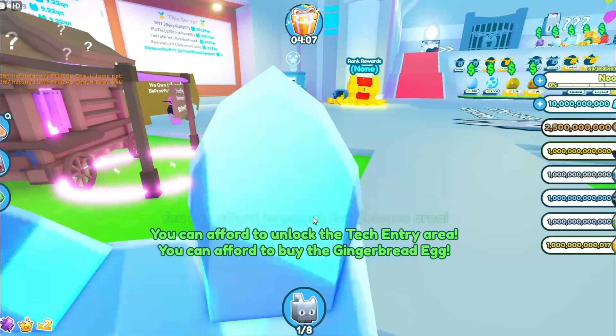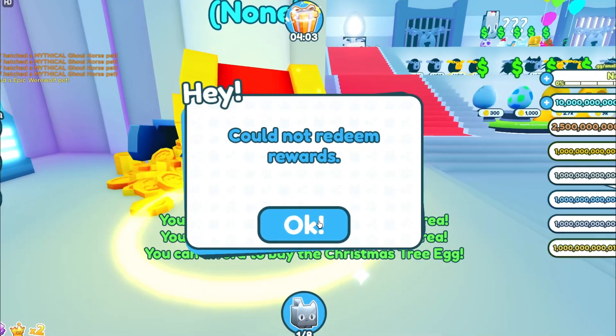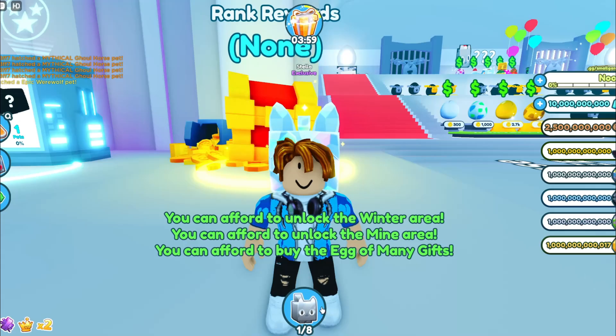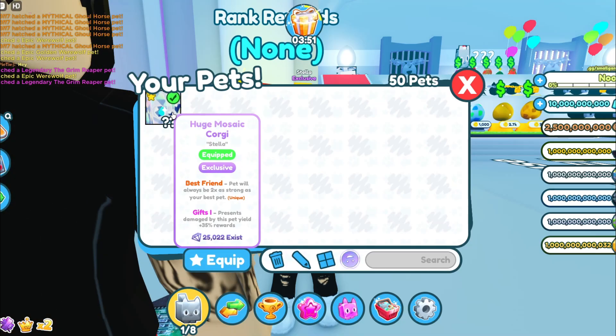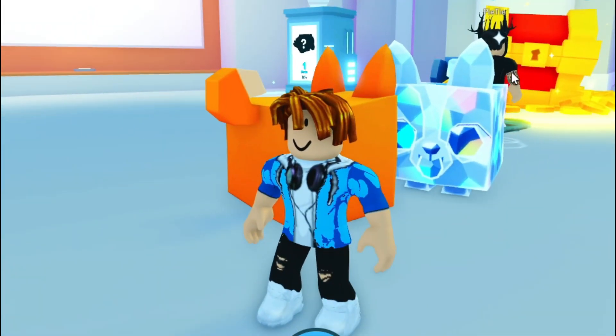The first step to get the codes: redeem every single reward — actually, never mind, don't redeem rewards. But you want to pick a pet like the Huge Mosaic Corgi. Only 25,000 of them exist. It's a rare exclusive pet.